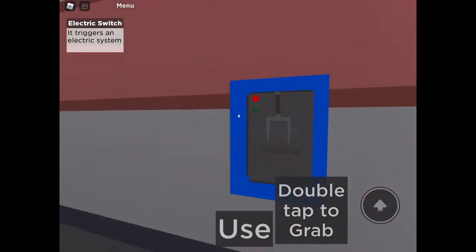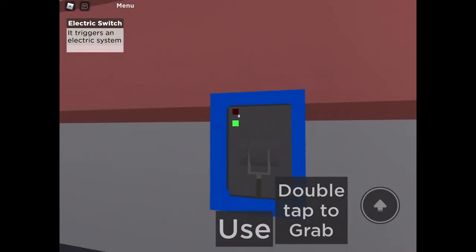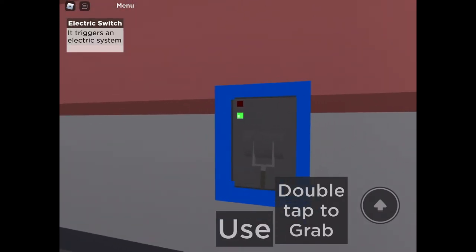And you want to make sure that this green light is on. So if the red light's on, you just flip the switch and make the green light on.